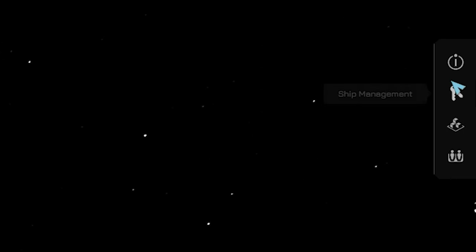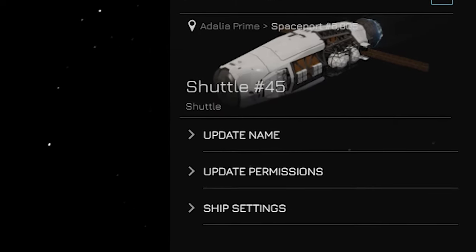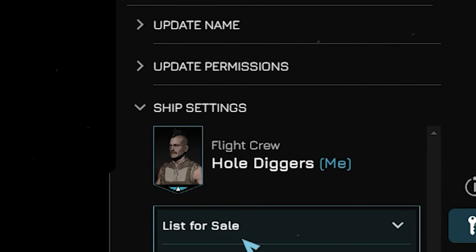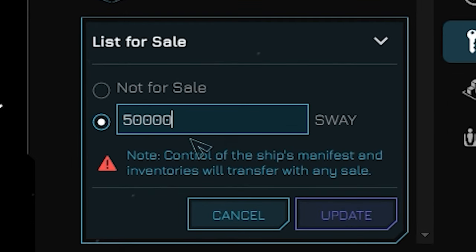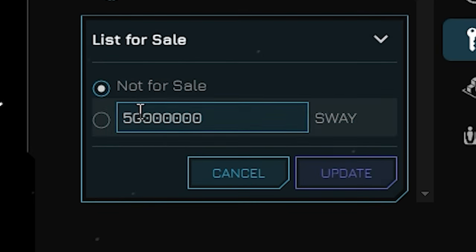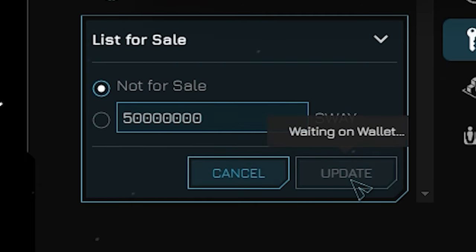Listing for Sale: While we are here in this window talking about permissions, let's discuss listing ships for sale. In the same permissions menu that you use to change the list, scroll to the bottom and select the caret under ship settings. Select list for sale, type in a price that sounds good to you, and select update. The ship is now for sale. If you wish to cancel the sale, come back to this menu, select not for sale, and update it the same as before.